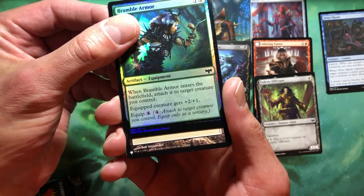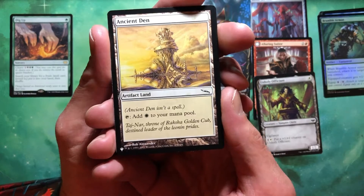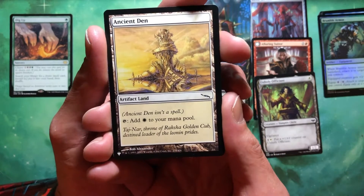And we do have a list card by Rob Alexander from 2003. What could you be? Looks like it's a land — it is. Ancient Den. It's an artifact land.